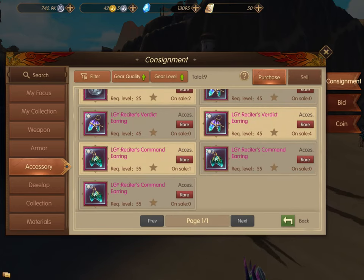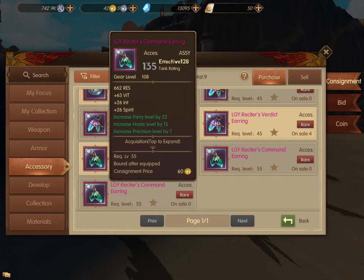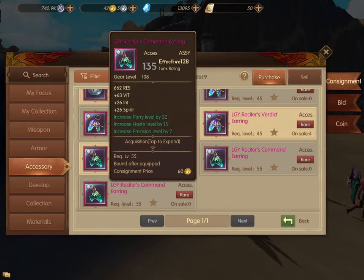I hit the little star on the ones I wanted to get. Check the stats first because some have strength, and usually two have intelligence and one has strength. If you're a strength-based class, definitely look for the ones with strength. If you're intelligence-based, check those. There are also some with healing as a bonus, which would be good for healers. I aim for the level 55 ones, though lower ones might have useful bonuses too — but level 55 is probably the way to go.